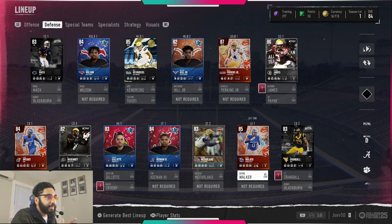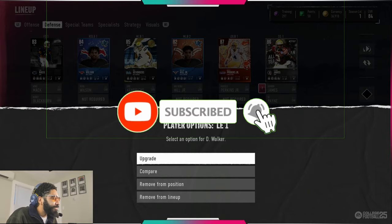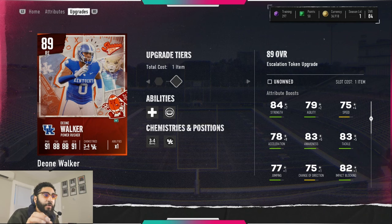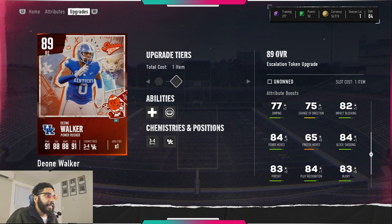Then we got Deion Walker. Most people have moved him from right end to D-tackle, and if you still have him at right end, try moving him — he's way better there. He stops the run, super good. His speed upgrades to 79, great strength, decent acceleration, great awareness, even better tackling, good block shedding. Look at the power move: 91 power move. Yeah, this is another really good option to consider upgrading.